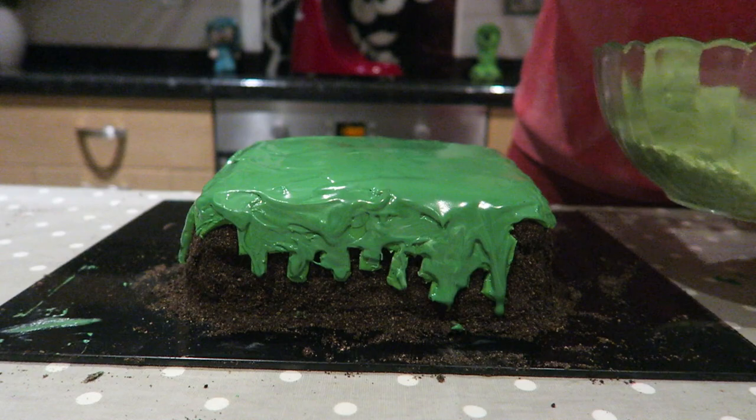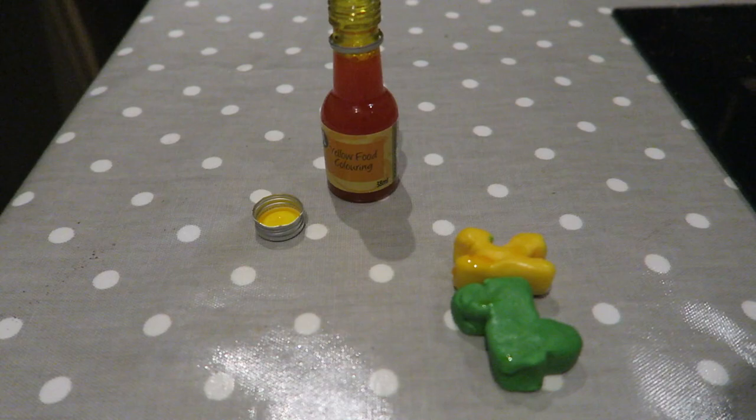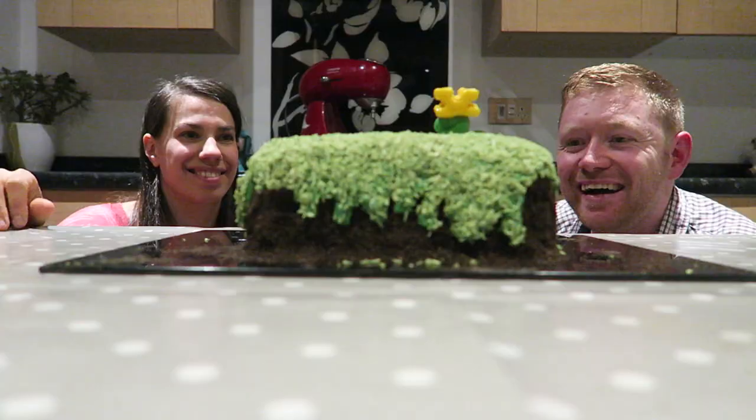Now you can start getting that coconut grass on top. That is looking awesome! Last but not least, make yourself a little Minecraft flower using the ready-rolled icing, with a wee bit of yellow food colouring and wee squares to give it that pixelated look. That looks pretty good, doesn't it?